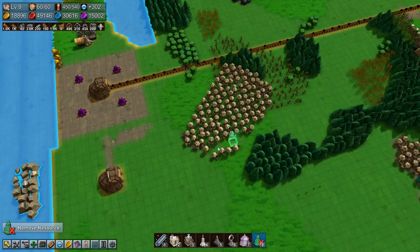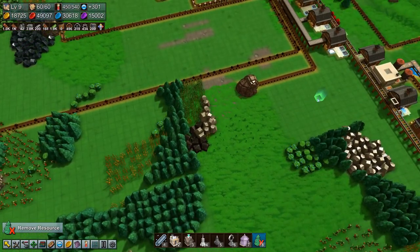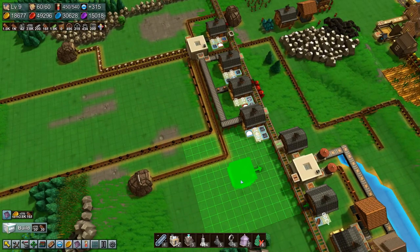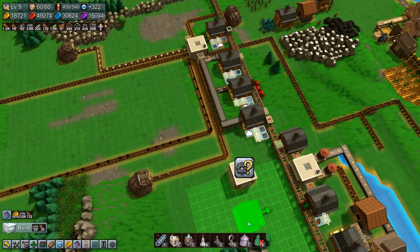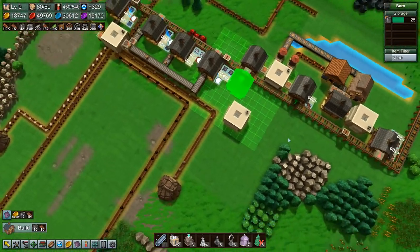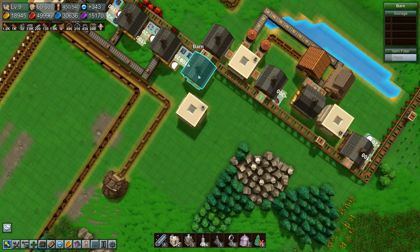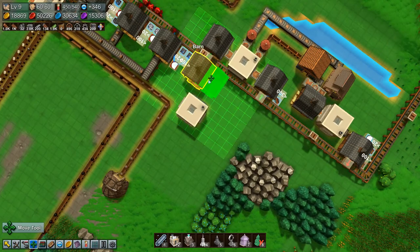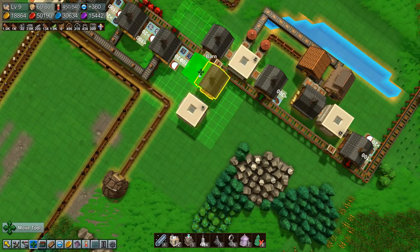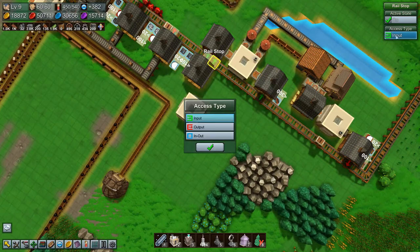Let's come up this way. We do not want to - this is full, so we need another packager, which we can stick in right here. And then we need a barn. Put that there. Whoops, that is not a good place to have it. We need to move it over here. So this rail stop - actually it doesn't matter, because we will just copy this rail stop, copy paste, and say output.